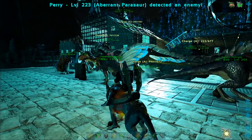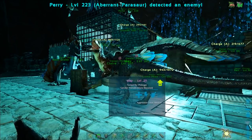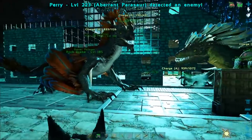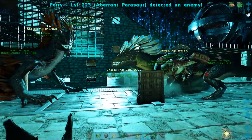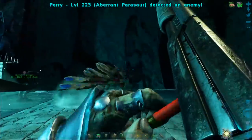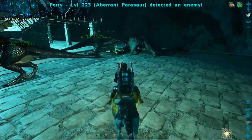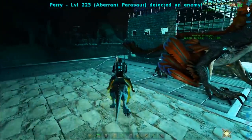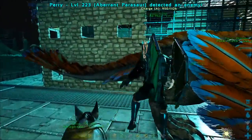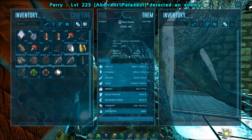Okay, I just came back and there is a wild rock drake inside the base. Apparently it aggroed on my rock drake while I was gone. That was interesting. Oh, but I missed you growing up, man. I was so looking forward to doing that. You've got this kind of weird grayscale on you.